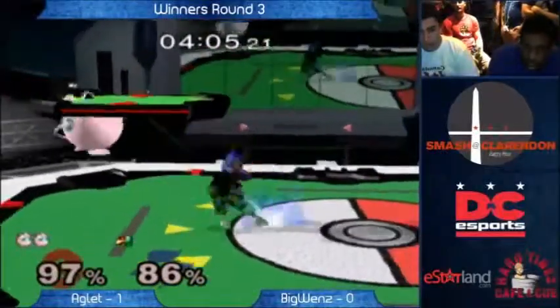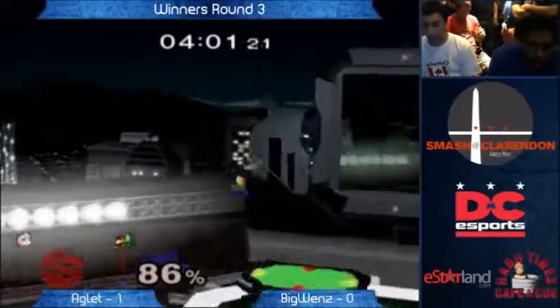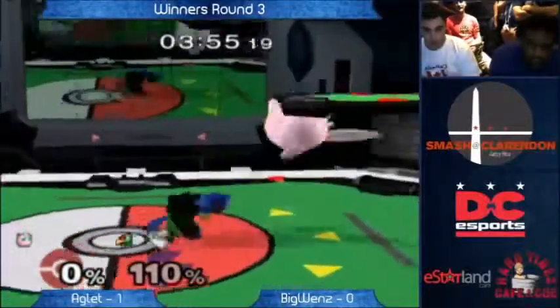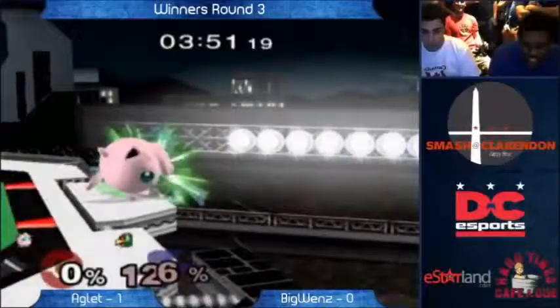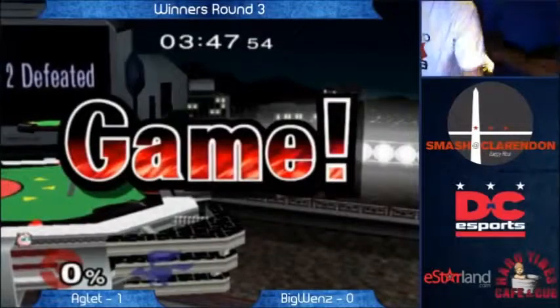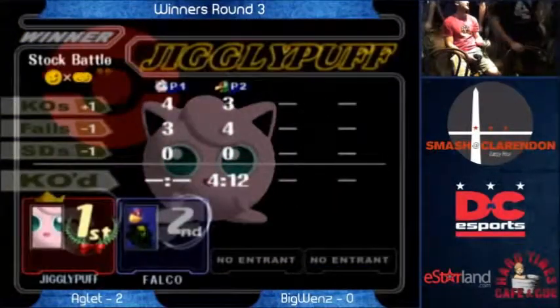Aglet is running away. We've got one to one — Wenz with a comeback. If Wenz shoots 20 lasers a stock, he might win. Probably won't happen. Right there, Wenz double-jumped up in the air, then fell back into the Jigglypuff with an aerial — and your priority's not gonna win that fight. So he needed to fall back and run away.